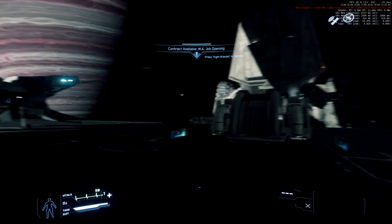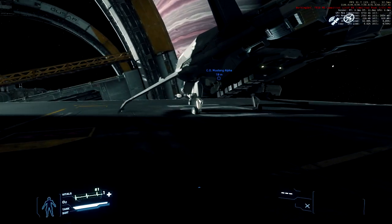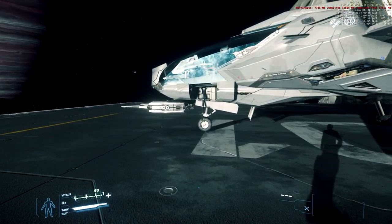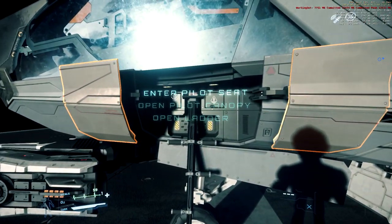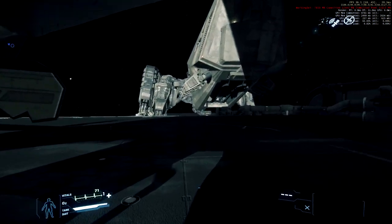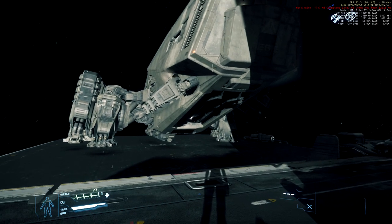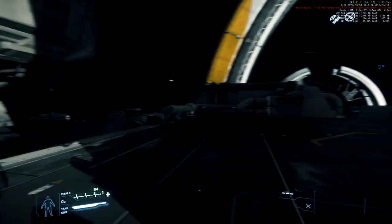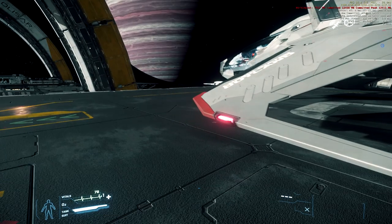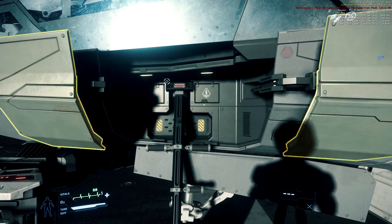Depending on what ship you spawn, you will have an entrance point somewhere on it. Most smaller ships have entrances on the front left side. When you press F you see different options. If you spawn a bigger ship you'll probably have hatches or elevators — just walk around, press F, and see where you can enter. With the Mustang it's very easy: the entrance is right here. I'm going to press 'Enter Pilot Seat'.